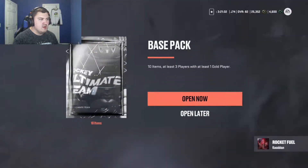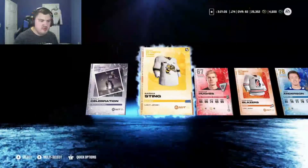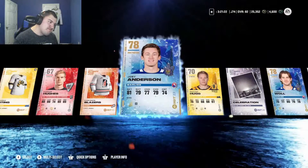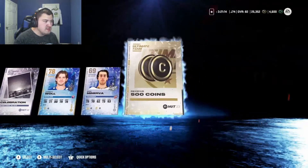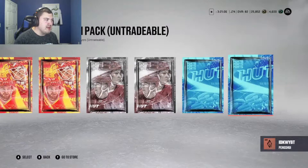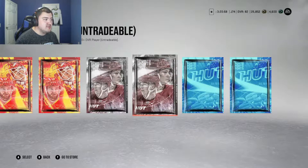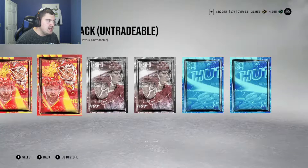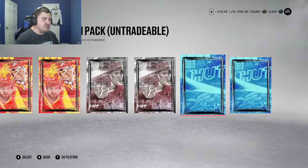Now we're into the big boy packs. One more base pack — at least one gold player. A 74 overall I think is the magic number to be a gold card. Joey Anderson would be nice in like a GM mode but not here. We get a gold sender and 500 coins — not terrible but nothing that can really help us. Alright, so: jumbo premium pack — 20 items, at least nine players, at least four gold. Players pack — 10 items, all players, at least five gold. Elite players pack — 10 items, all gold players, at least 80% being 80-plus. Pretty decent.